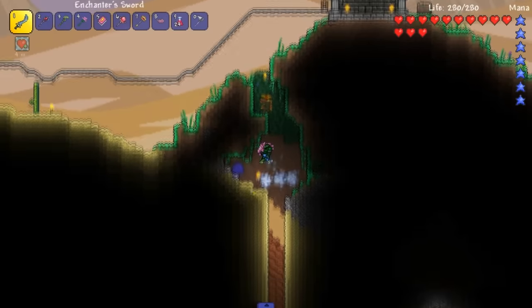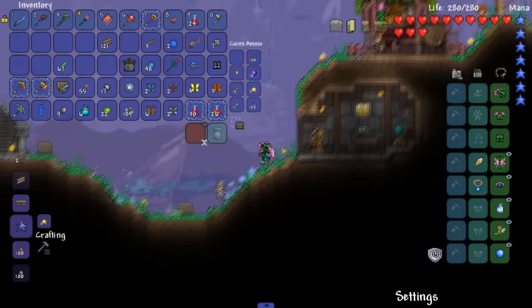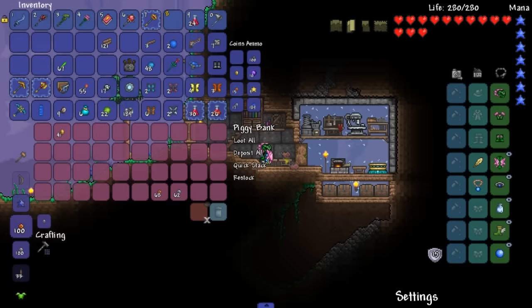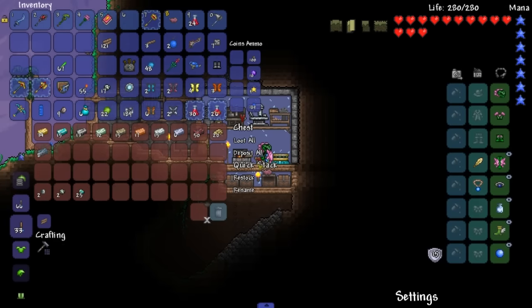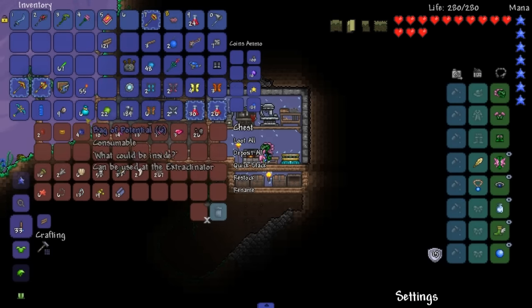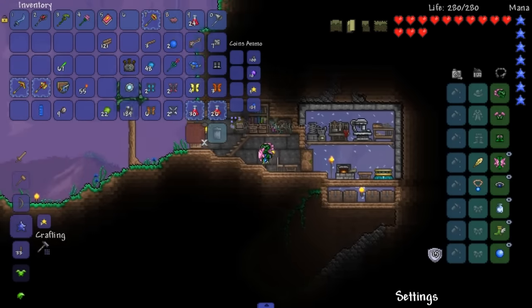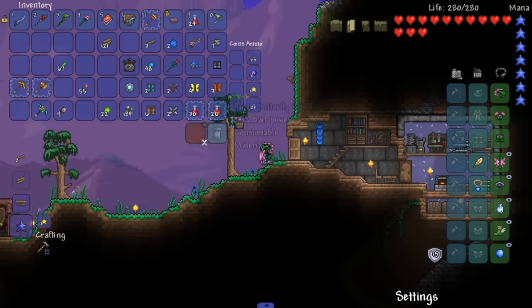I was reading over the patch notes for 1.3.1 - it's not really anything too crazy. The coolest thing I saw was that beehives now spawn above ground in the jungle, which is kind of cool. That's how it was worded - not 100% sure what it meant but that's my guess. Starfall tome does do some high damage but not high enough for me to care - I'll keep it just for now. I need to get more life quartz because we can make potions out of those and they restore health.